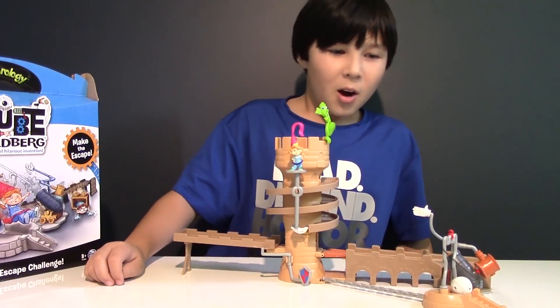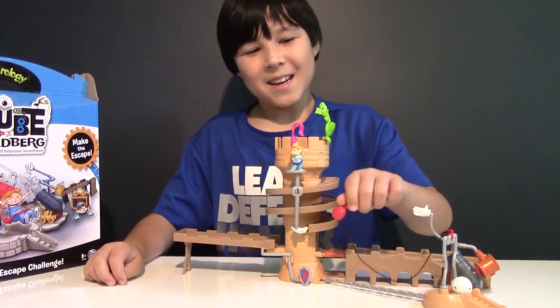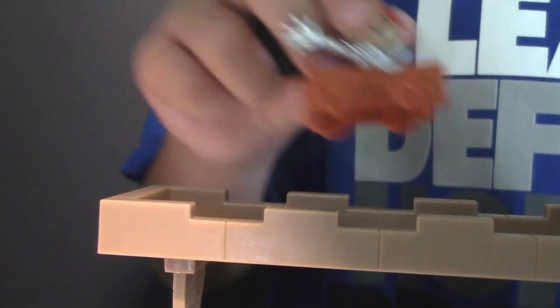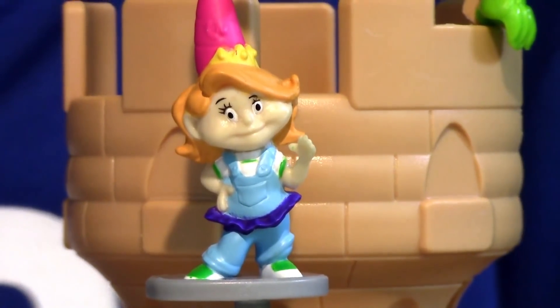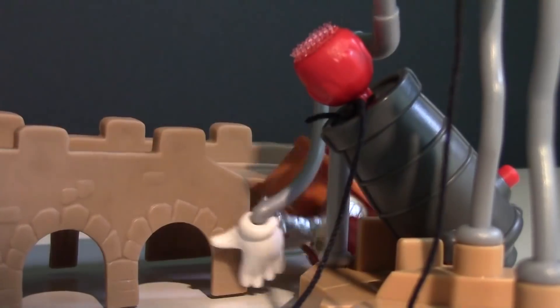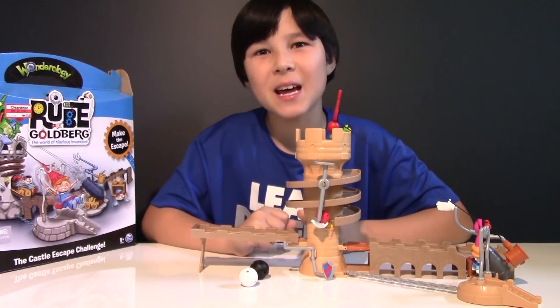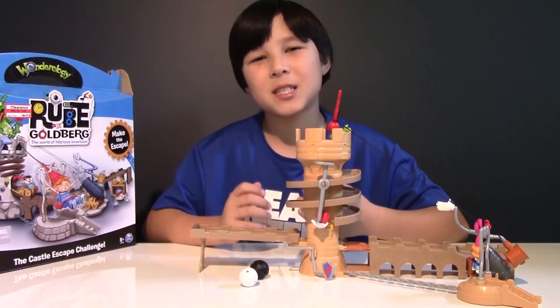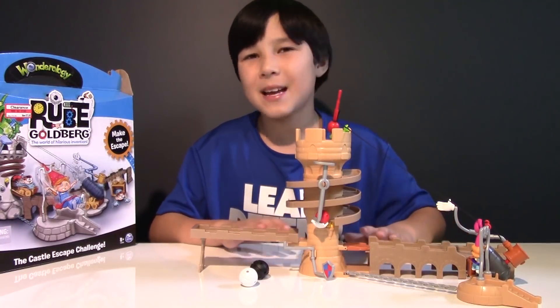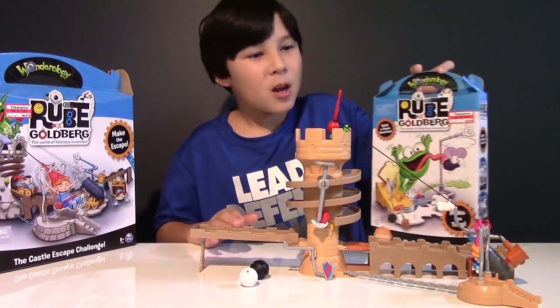There goes Sir Rube. Oh, we didn't save Princess Hana — the fireball missed the dragon. Now the dragon's going to eat her for dinner. Let's give Sir Rube a second chance. Hope you save me this time guys. We finally saved Princess Hana, but it took us like 50 tries to do it. We still didn't do it in one try, so this set didn't really work out for us. Hopefully this set will do the trick.